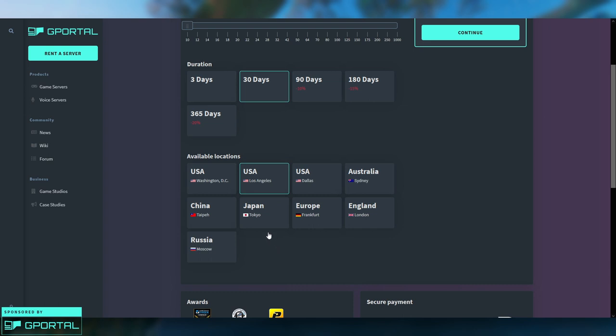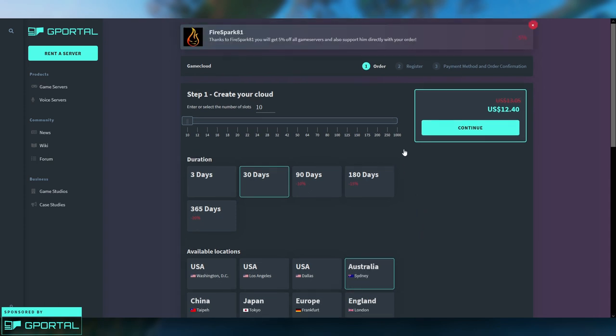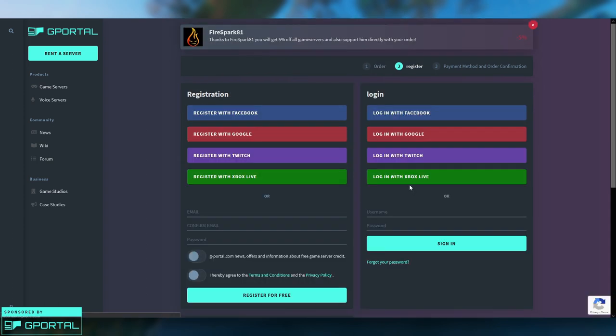After that, you want to select a location. These are the available locations. If you're in the U.S., pick whichever one is closest to where you are. For other regions, just pick the one nearest you — for example, if you're in England pick that one, if you're in Australia pick that one. After you've done all of that, hit Continue.